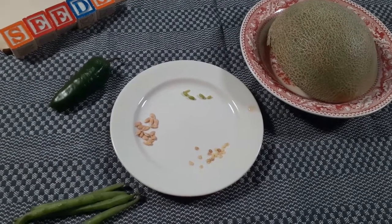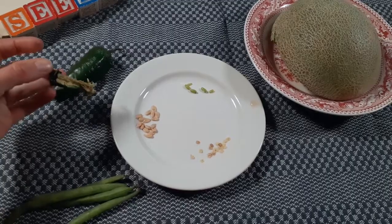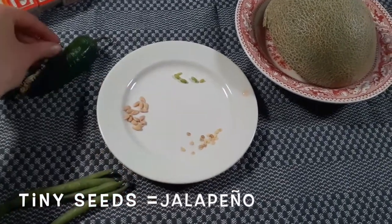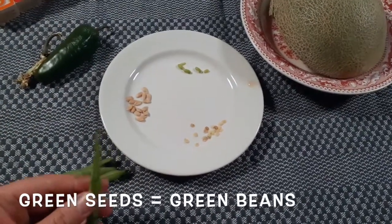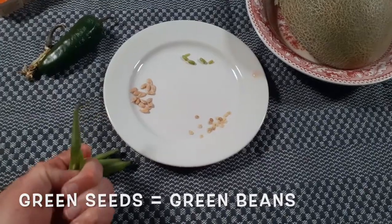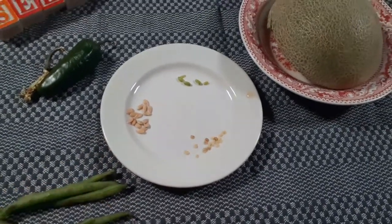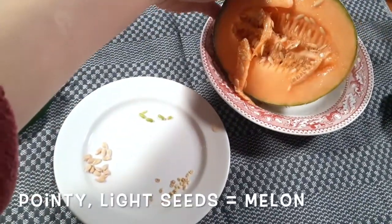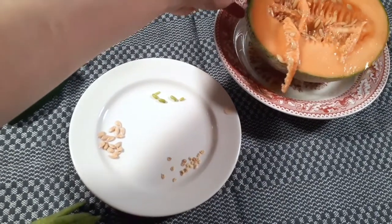And the right answer is, this is the inside of the jalapeno. So these tiny ones are jalapeno seeds. And the green ones, I think you guessed, these come from green beans — they're right there inside. And the last but not least is our melon. Melon has lots more seeds inside there as well.